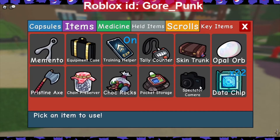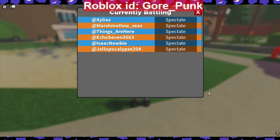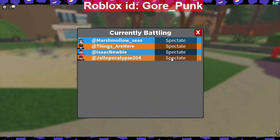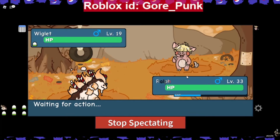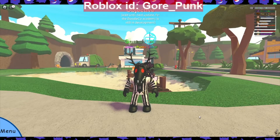Go to Key Items - here's the spectator camera. This camera allows you to spectate other people's battles. Click use and it'll show who's actually in a battle. Let's look at Isaac Newby - he's fighting a Wigglet. That's how you use the spectator camera to check other people's battles.